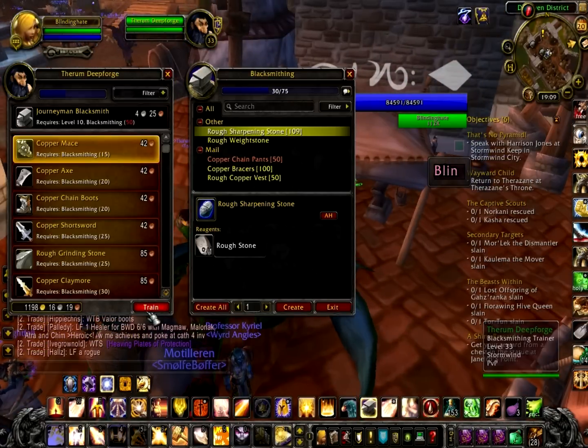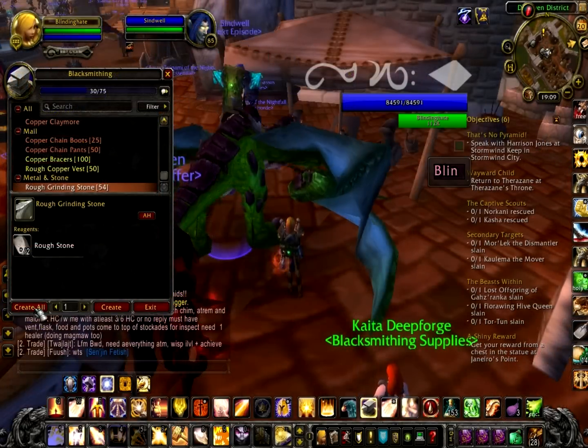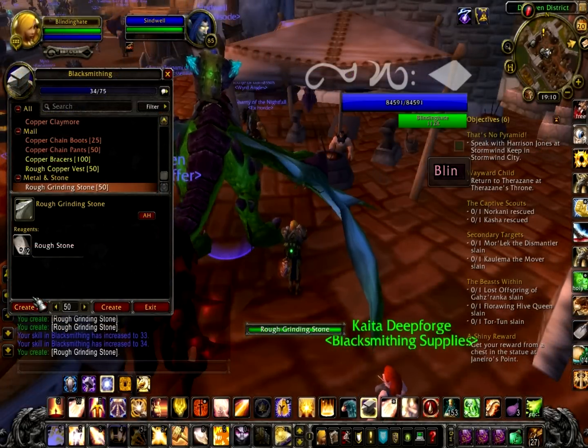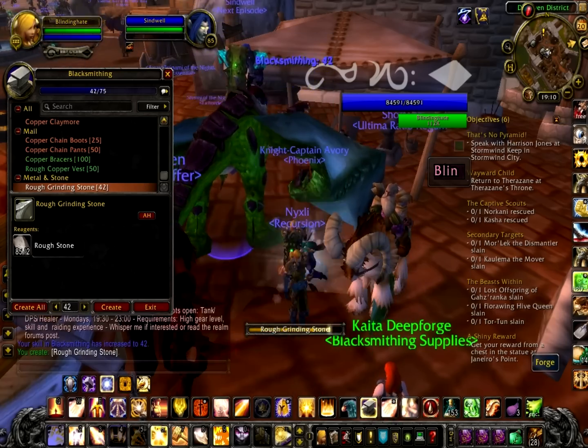Once that is complete, you need to go back to your trainer and learn everything you possibly can. Then reopen your blacksmithing tab and create 50 rough grinding stones — that should get you from 30 to 65 blacksmithing.